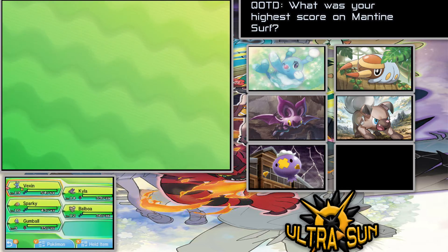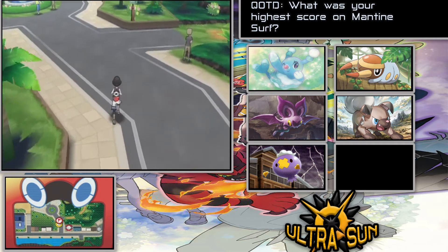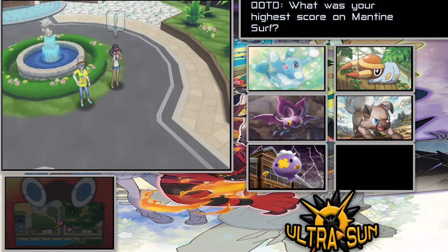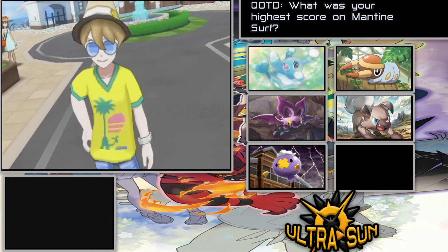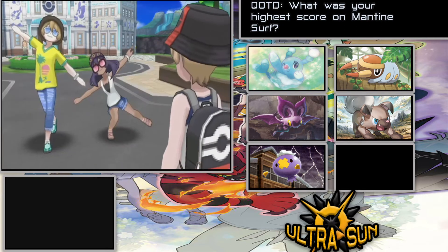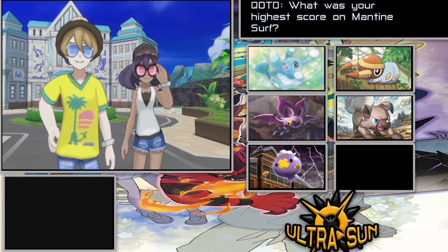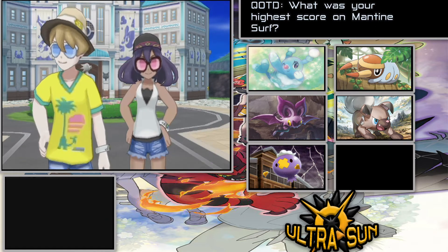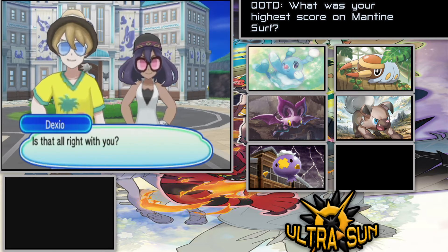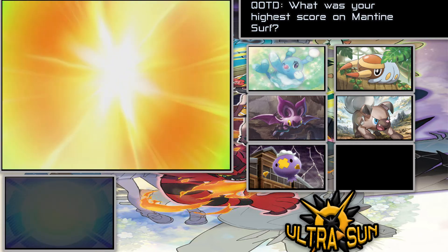We actually do have to head up here where we're going to be meeting Dexio and Sina. I may probably just leave Vexen in because I think this fight is going to be pretty annoying and I might die here. I believe you do actually have to fight Dexio, though I don't think Sina actually fights you just yet — we have to fight Dexio first. I remember battling them over in X and Y, but their Pokemon are a little bit different now.